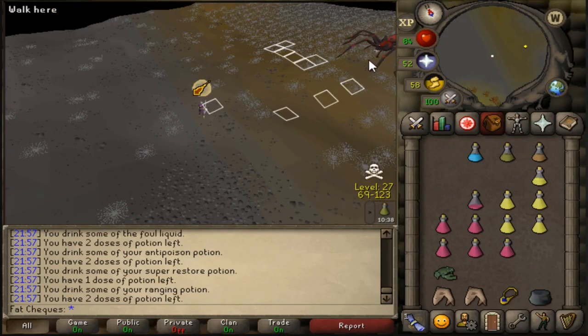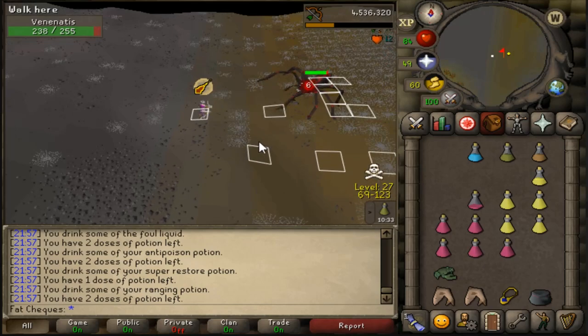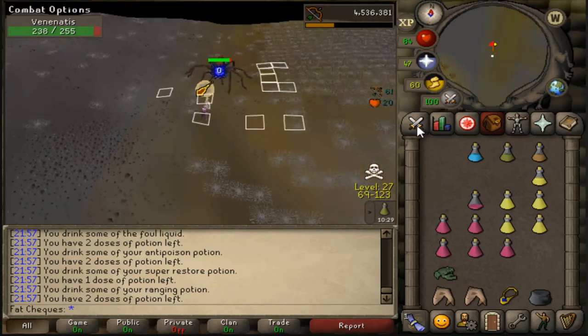I did notice on the last video a lot of you were asking how I saved-spotted Venonatus. So in the description box of this video I've left a link to the guide on how to set this spot up if any of you are interested.